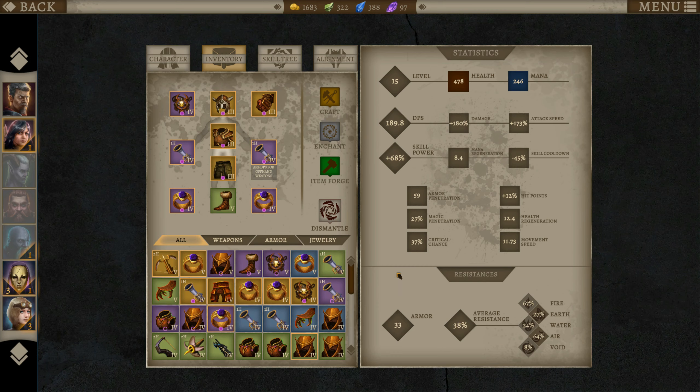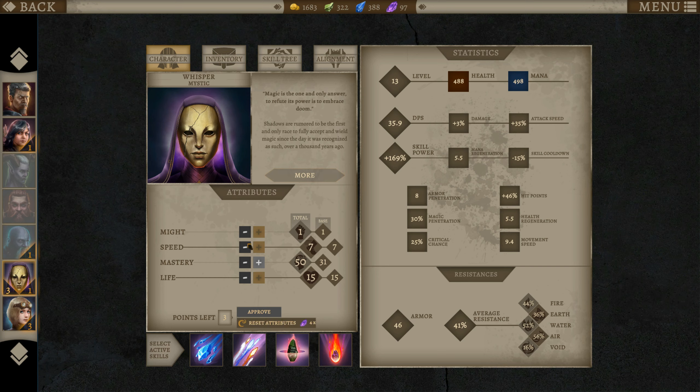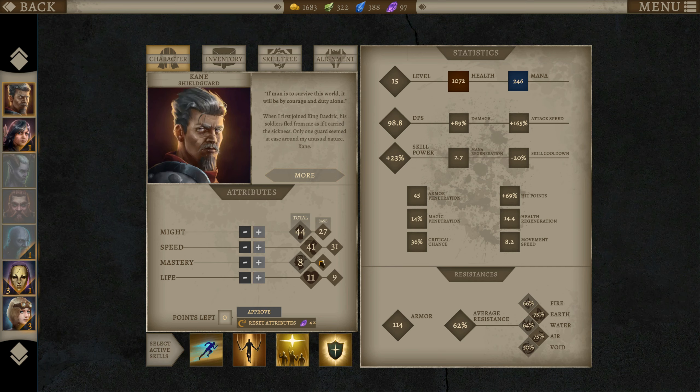Look at her DPS now. I realized we cannot get more than 50 in a stat. If you get more than 50, that's pointless. So what we might have to do is redo some of our people so that we're not wasting stats.